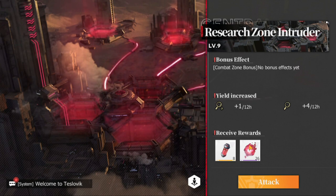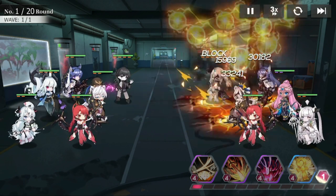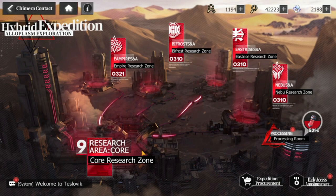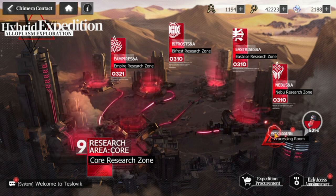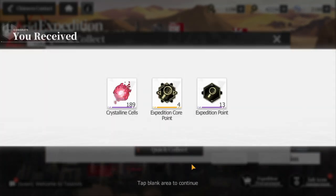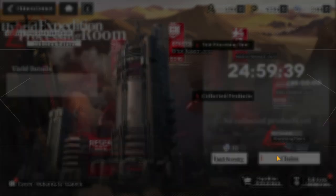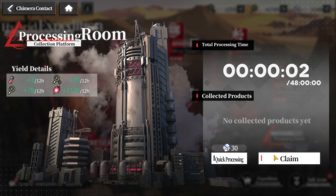You can attack the research area — if you clear it, you get the rewards. But as you can see, if the battle fails, you'll just have to try again when you're strong enough. This is the processing room — as you move further in the towers, the processing room gives you a bigger yield. You do the quick processing once, and the next one is going to be more expensive, but you can also do a claim, so you can do both at the same time and probably again the next day.